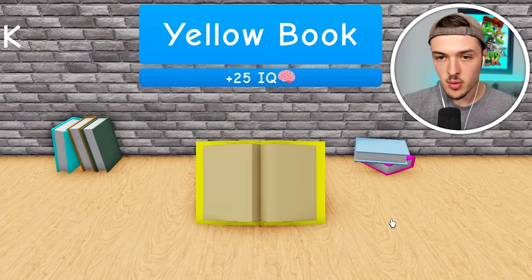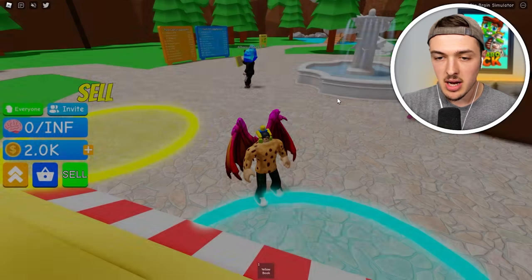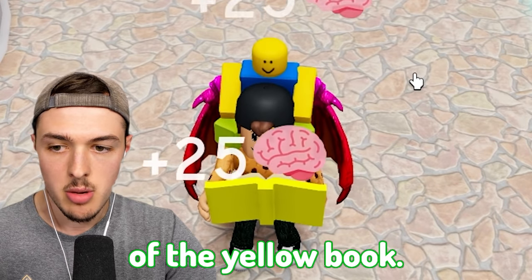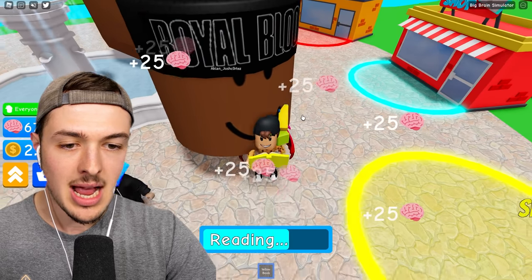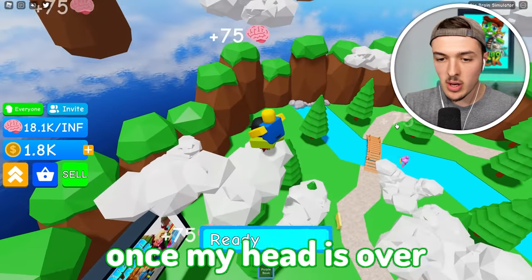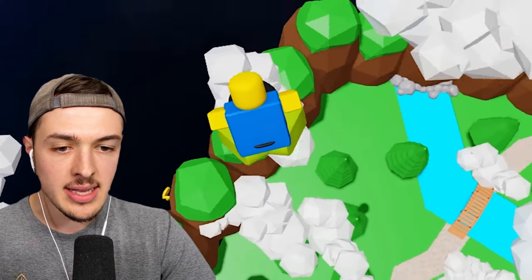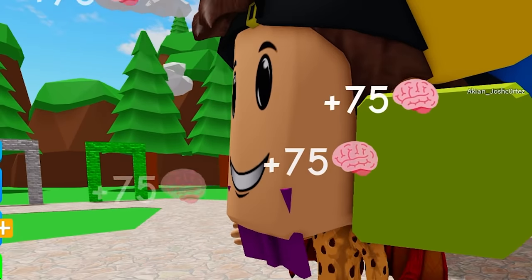Go to the bookshop — what can I afford now? I have to buy all the books in order. We'll buy the yellow book, and then I can just barely afford the purple book if I read a couple pages of the yellow book. Look at that, we're reading all this stuff. Now we can go back to the bookshop and drop 2,500 coins. Eventually, once my head is over 1 billion IQ points big, we'll be able to jump all the way into big brain heaven. My face is eating the book — we are literally eating knowledge.